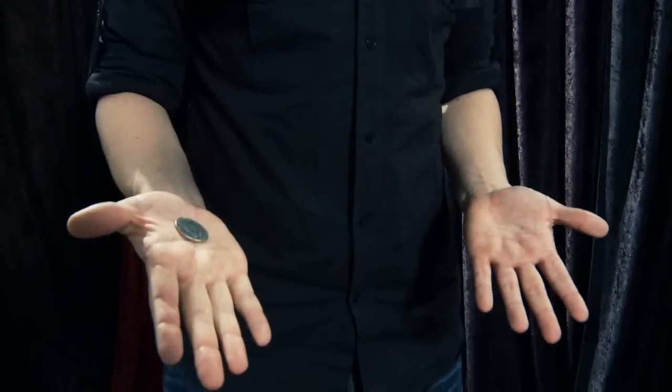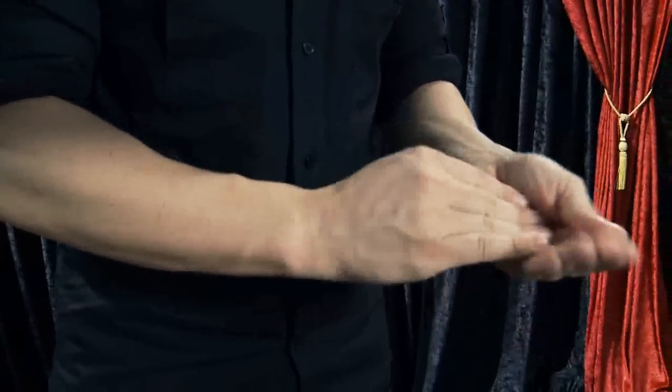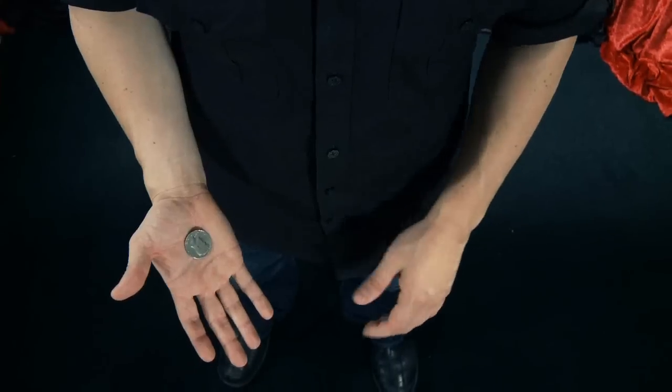Hi, my name is Jeff Kaler. Welcome to TKO 2.0. TKO 2.0 solves a lot of problems that magicians have. It allows you to take a coin and vanish it. You are left completely clean, the angles are great, you can use borrowed coins, and your sleeves can be rolled up.